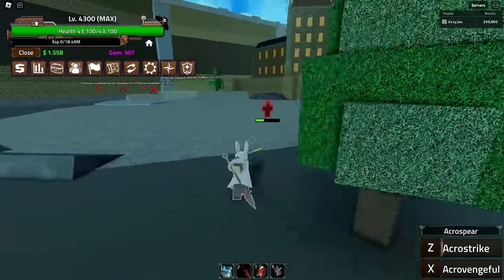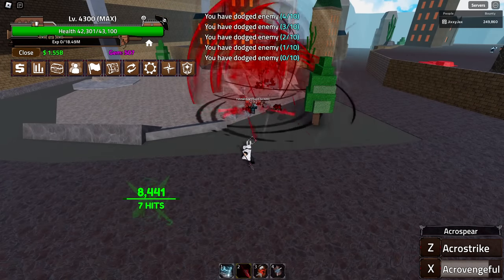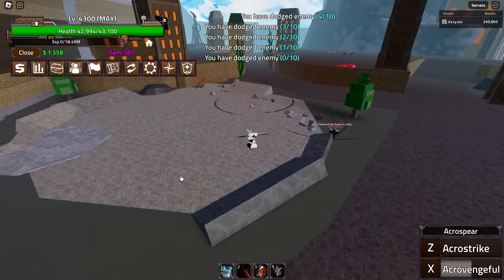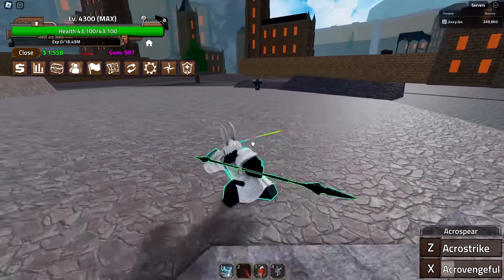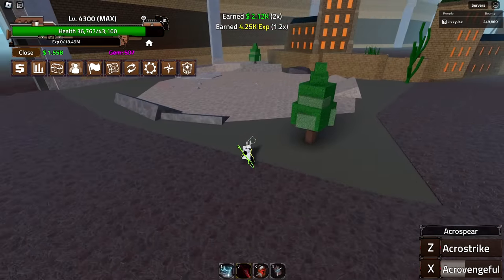And it does heal — the Acro weapons do heal. Then we have Vengeful: not too bad, 8,000 damage, and that's also without Haki. From farther back, 9,000 damage total. I bet if you get an enemy between two spears it would do more. That seems like it's better for hitting more than one enemy at a time. The damage isn't too bad, and the healing's not bad either — 11.8k and then another 4.5k. You can also use both abilities at the same time since they're instant.